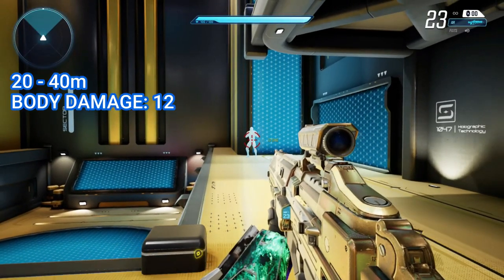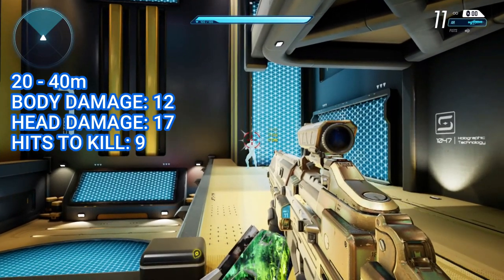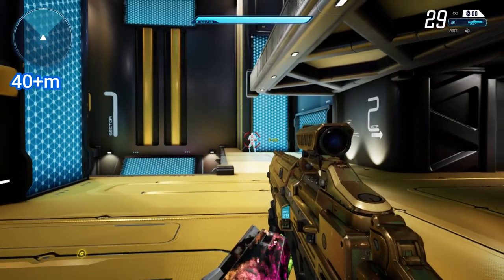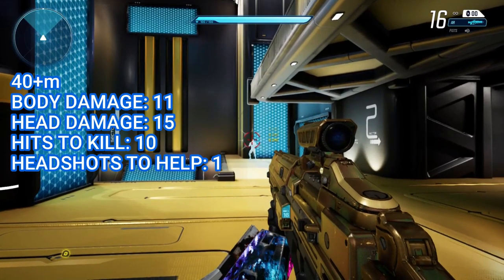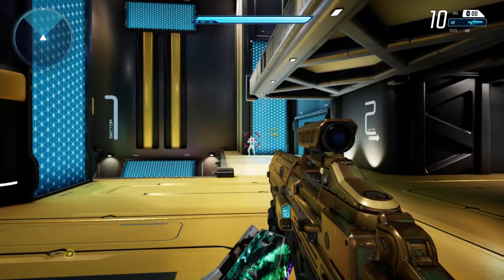At 20 meters, damage drops down to 12 to the body and 17 to the head, bringing it up to 9 hits to get a kill, reducible to an 8 shot kill with just 2 headshots. At 40 meters, it drops to 11 damage to the body and 15 to the head, bringing it to a 10 hit kill that can be reduced to a 9 shot kill with just 1 headshot. So headshots are pretty helpful with this gun if you're able to hit them.